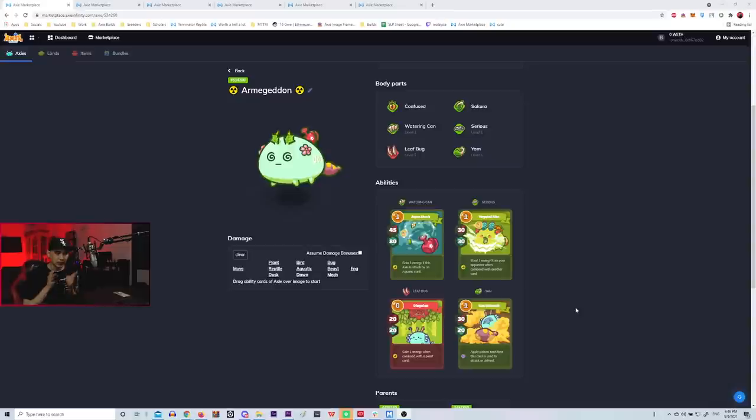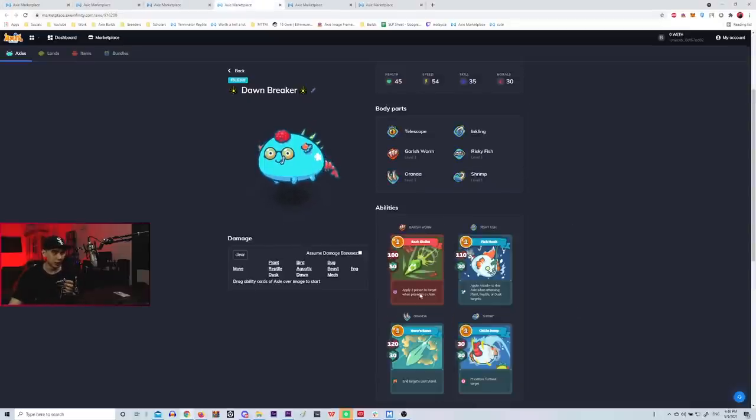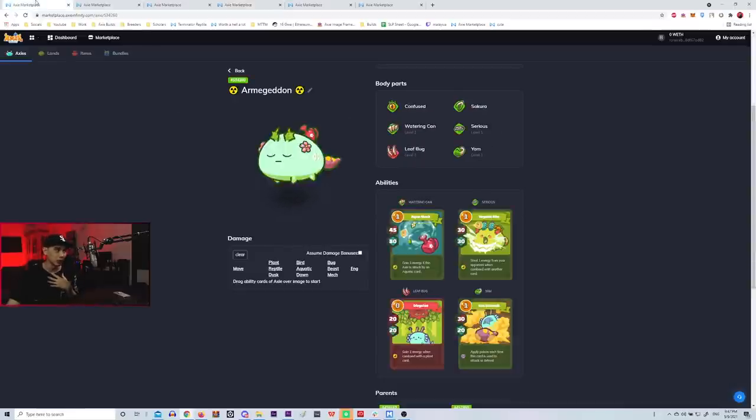The most important parts are the Yam and the Leaf Bar. The Leaf Bar allows you to trigger Garage Worm more easily because Garage Worm requires you to chain a card. Chaining means you have to play two of the same type cards on different axes to activate the effect. So Garage Worm applies two poison to a target when played in a chain, which means another Axie needs to play a bug card — which is why we have Leaf Bar.